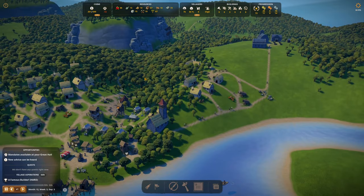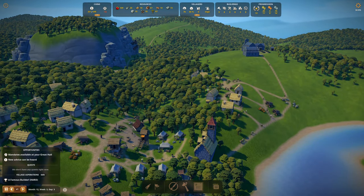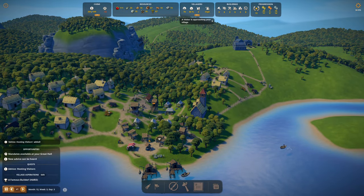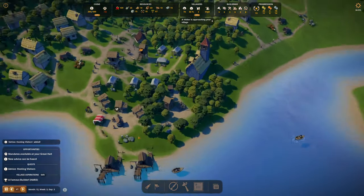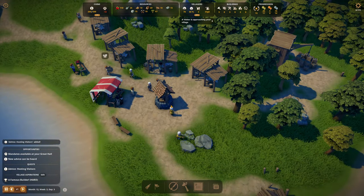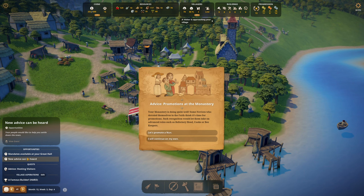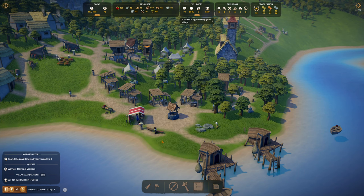I need to let the city catch up, so I'm going to let some newcomers come in and get them assigned to jobs. Welcome the newcomers — welcome. I welcomed you both at once. I have new advice — promotions at the monastery. Your monastery is doing quite well. Some novices devoted themselves to the faith and think it's time for promotion. I will continue on my own.